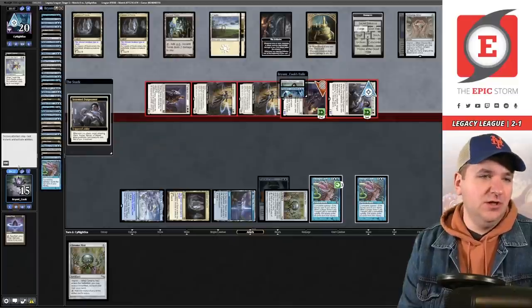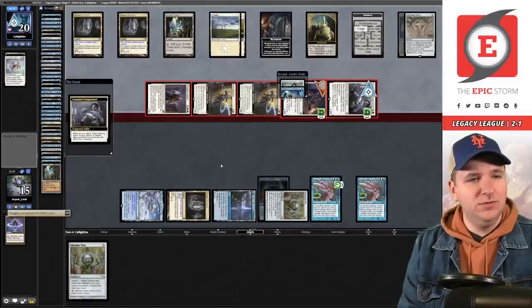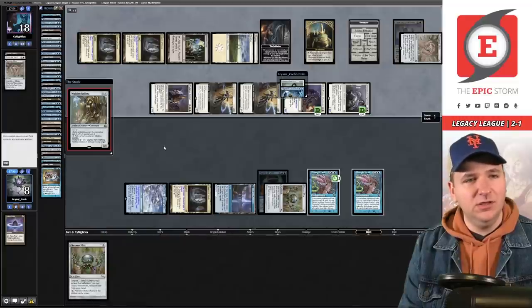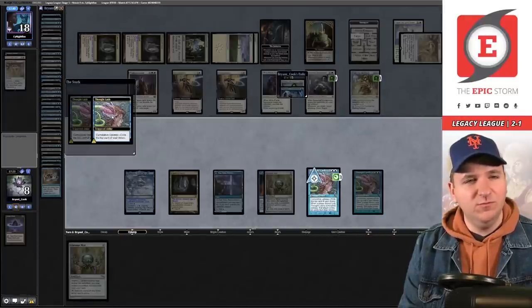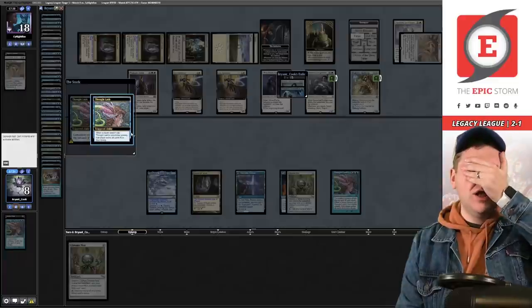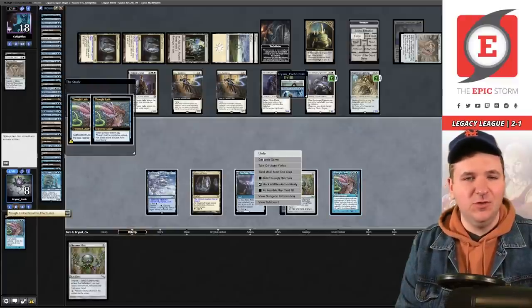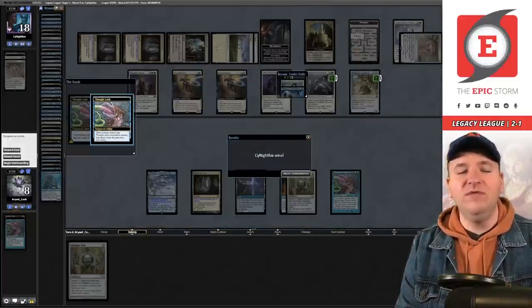I have ten cards left with one Oracle. I'll do a few more — I hit a Paradigm Shift, so I'll stop there. Now I'm at eight life and don't die to Trap. Walking Ballista for three — okay. They untap with the White Plume. I say no to exiling four cards from the Leaf trigger — then I completely forgot about it exiling my entire deck on the Leaf trigger. My top card was Oracle so it didn't matter either way.